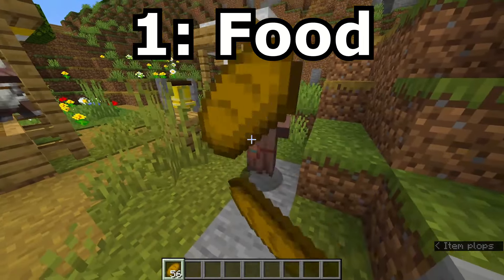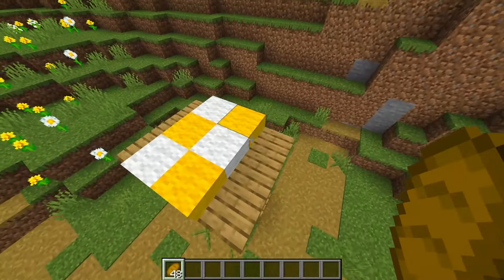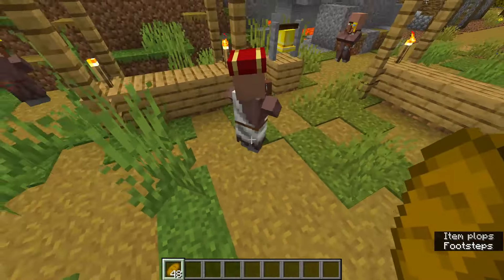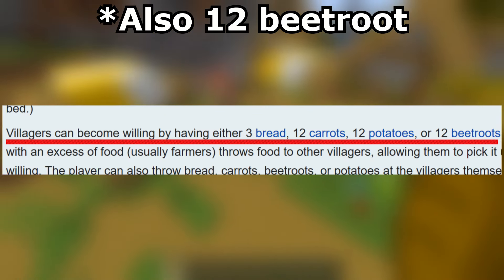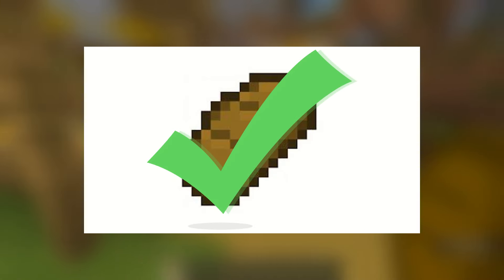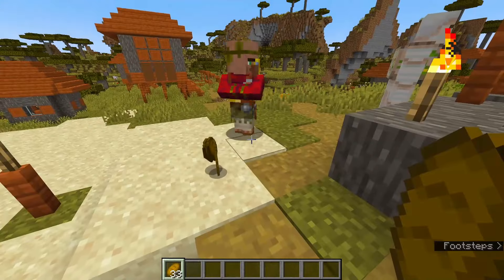First, food. Before you do anything, you need to make sure the villagers have food in their inventory. You can gift the villagers food by simply dropping it on the ground and they will pick it up if it's close to them. What types of food can you gift them? You can gift them 3 bread each, 12 carrots each, or 12 potatoes each. Bread is probably the easiest out of the three.